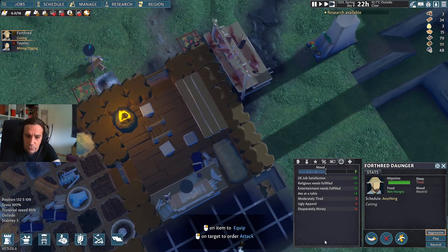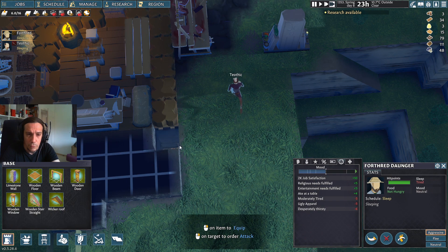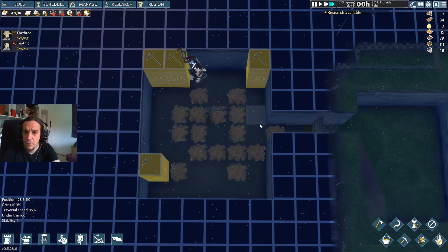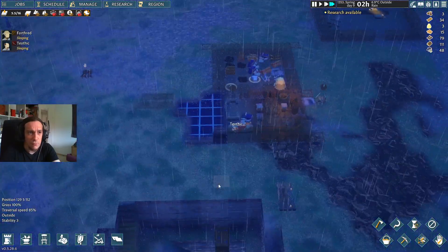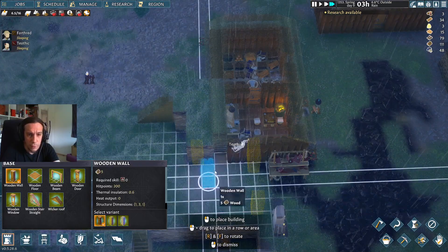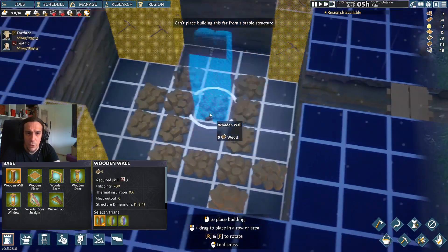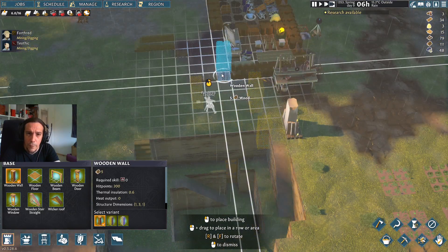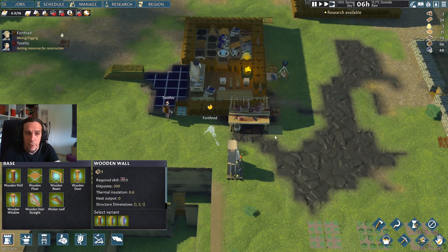Did that thing just — yes, that did collapse! How dare you! Oh no, it's ruining my cellar — it's now raining into my cellar, dang it! Let's see if I can... it just broke down into my house, outrageous! Can I do anything about that? Can't place building far from a stable structure. Well, let's see if we can do it like this then.